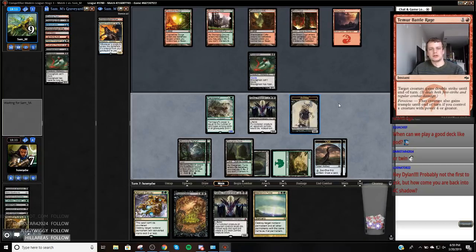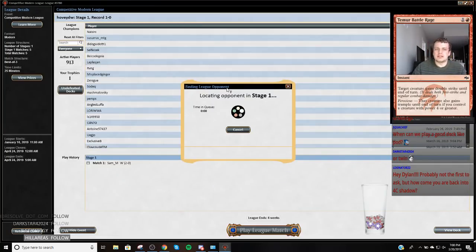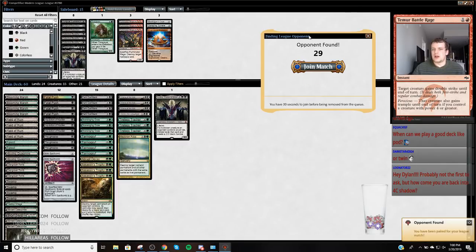I'll just attack with my Kalitas and I'll probably just eat a token. We're going to give it a try tonight because I think the Phoenix deck has morphed a little to be able to handle Death's Shadow with all these Pyromancers or Ascensions. So I want to be able to trophy or decay an Ascension. Also, with all the Lava Axes, a 5/5 Gurmag Angler is just a little small. So I'm going to try getting some 5/6, 6/7 Tarmogoyves.